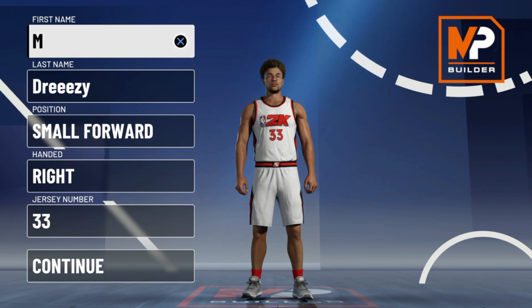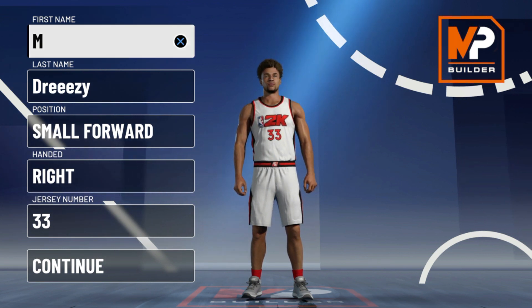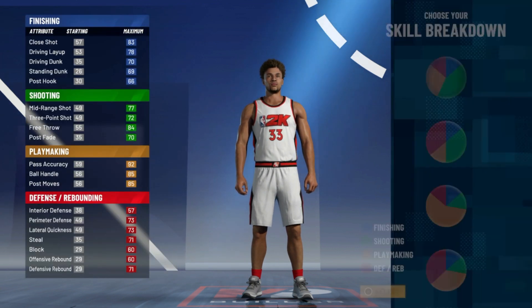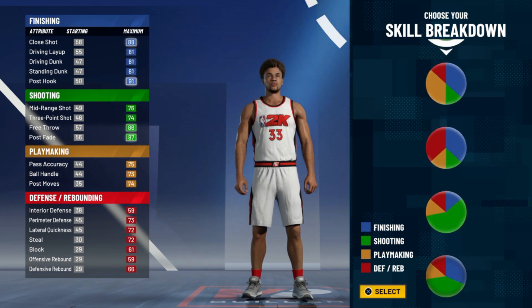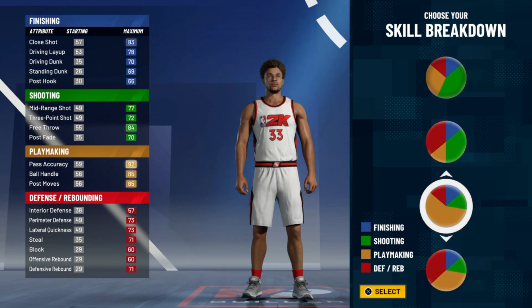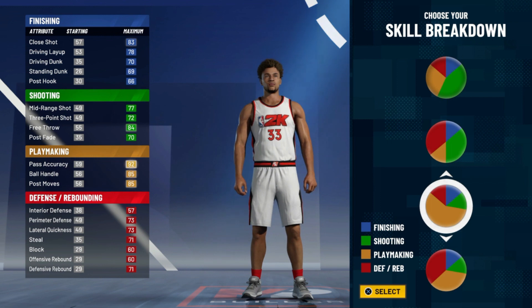As you can see in the title, this is the best small forward position or build in the game. All you want to do is follow my steps here — everything here does not matter except for your position. We're going to hit continue, and when we come to our skill breakdown, shout out 2K, look at all these new pie charts.